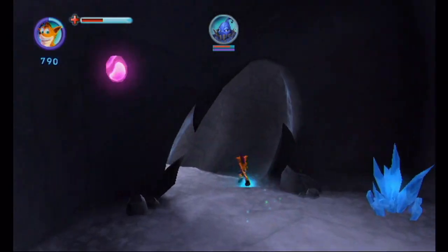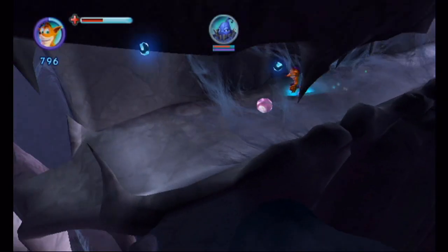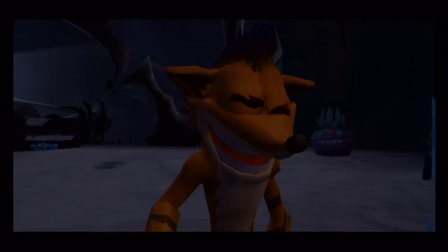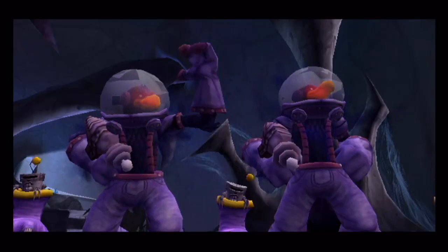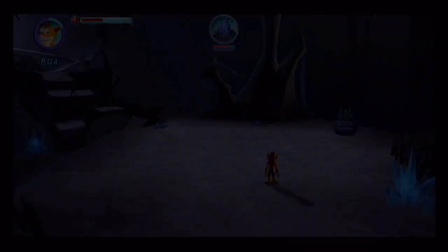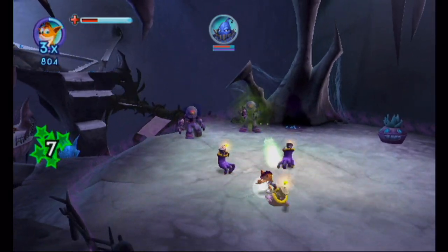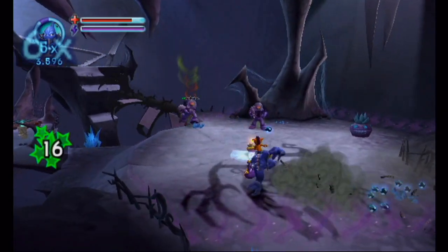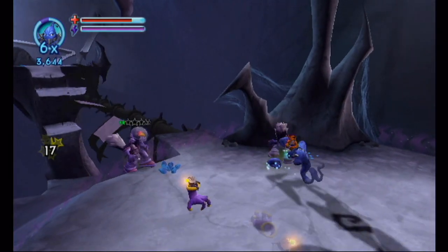Honestly, the best thing about this power-off is the fact that it just makes Crash faster. That's exactly what it's for — you're not going to be using this for combat in any way. This is here entirely for the purpose of just getting you through there faster. Alright, meet the stench. What do you get if you cross a crow with a skunk? You get one of these guys, I think, with guns. It's not really a power-up, it's just them firing the gun.